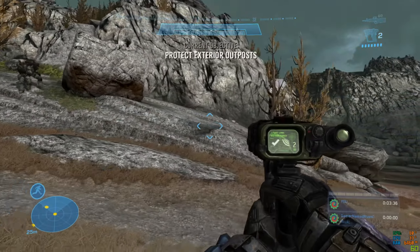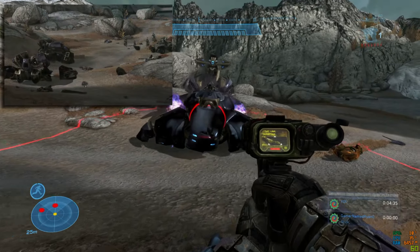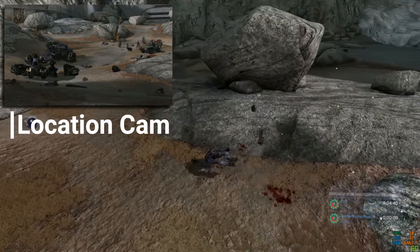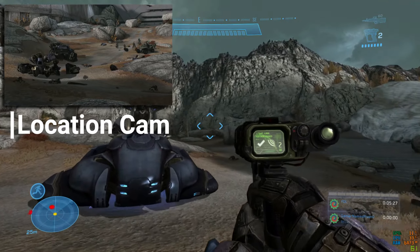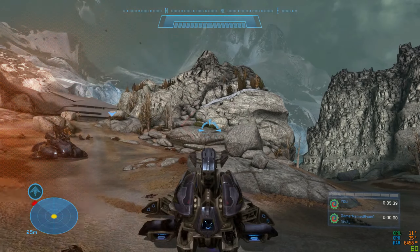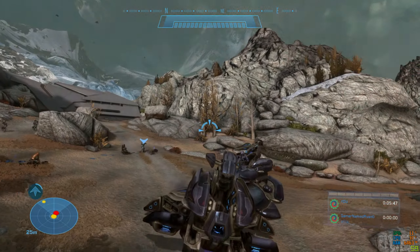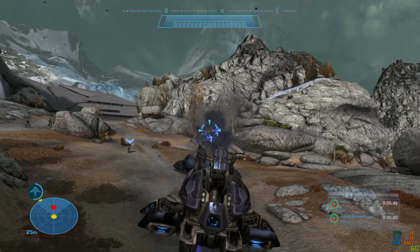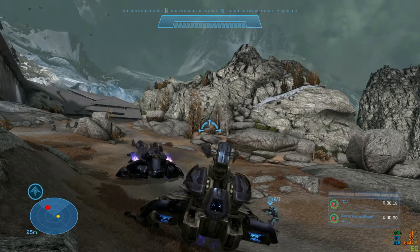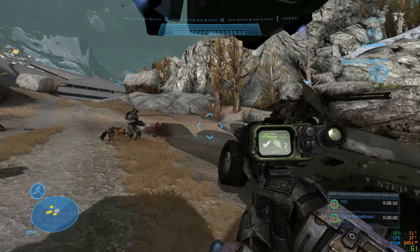First attempt to defeat the Wraiths I tried using a target locator, which wasn't the smartest move — I ended up killing myself. Second attempt I wandered up to a Wraith, punched it, and boarded it. I decided to use it to take out the other Wraith, which worked in my favor — I shot the top off the other Wraith but couldn't shoot any other part, so I just let Cat jump into the turret and blow it up.